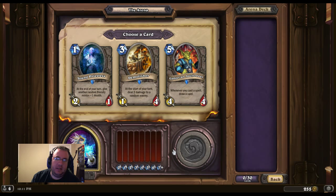An old priestess and a young priestess. Demolisher is sometimes okay. Gadgets and Auctioneer — I just don't have any clue what kind of spells I'll get, which kind of sucks. So I'm leaning towards Demolisher.